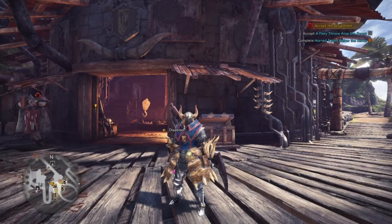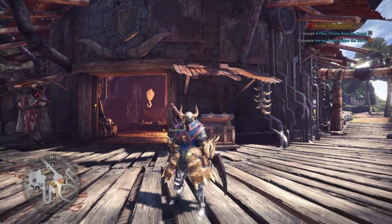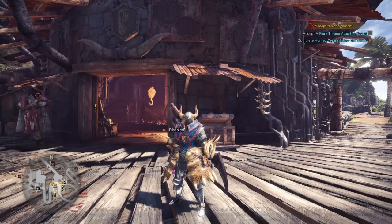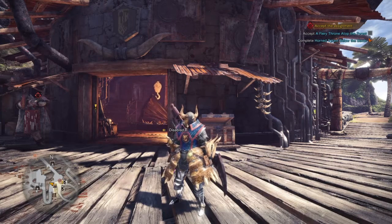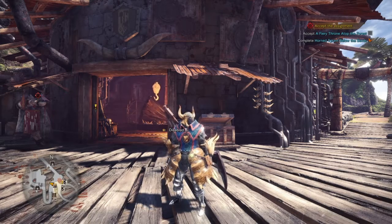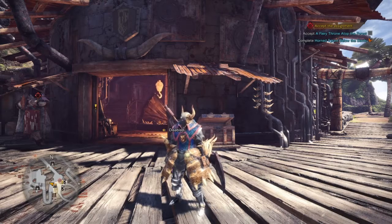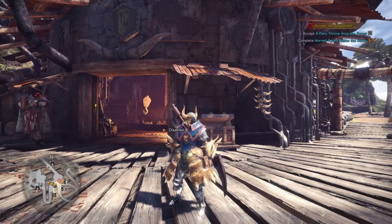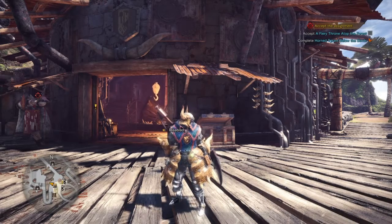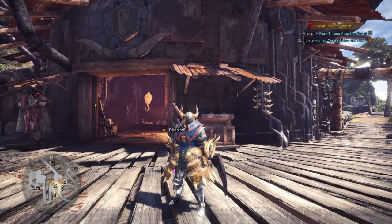You put the metal ingots in the smithy. Then you go to learning engrams — you have to be like level 23, or maybe level 18, I can't remember. You unlock a trike saddle engram, then you go to the smithy, go to saddles, and craft a trike saddle.